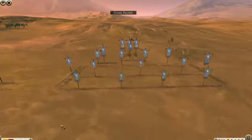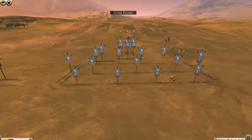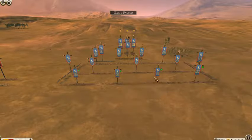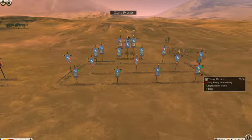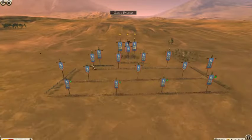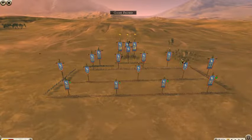It looks like Egypt's doing his little new box formation here. He has 4 Thorax Pikemen, 2 Thorax Horsemen, and 3 Royal Peltis. Let's make this quicker.